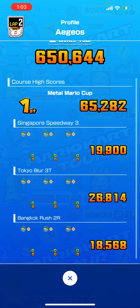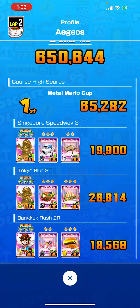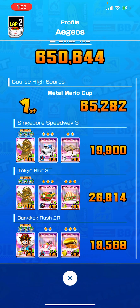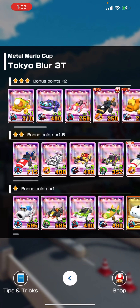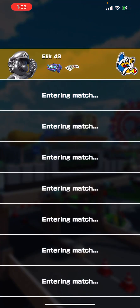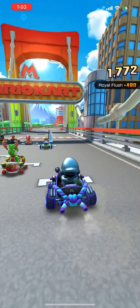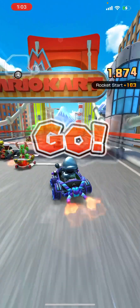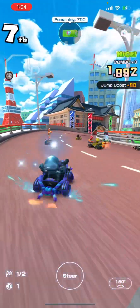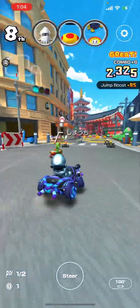We've got to look at ranked here - 65k. They've got Level 6 Gold Mario with Tokyo Blur 3T at 6, 4, 3 with 26k. We should be able to get that with Metal Mario here. We're going to run this course as well and get an idea of the level we'll be starting at in terms of points. We're probably going to want to stay towards the back to try to get a mushroom frenzy - I like to stay in 7th, but we're back in 8th.